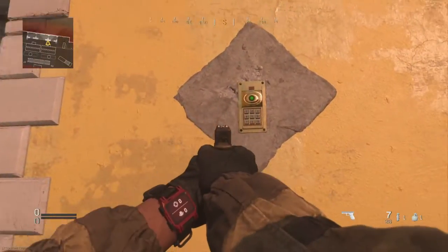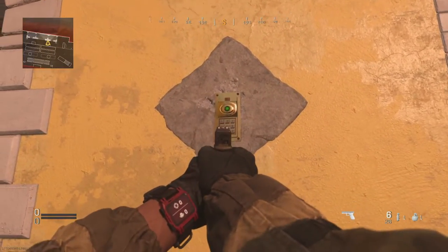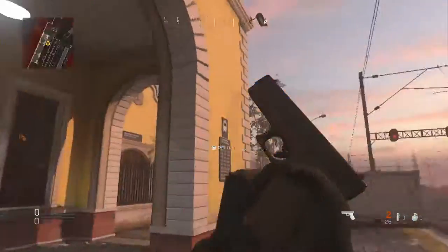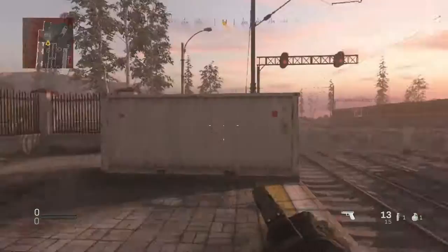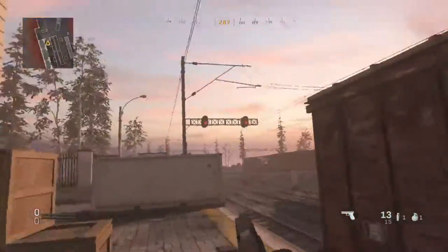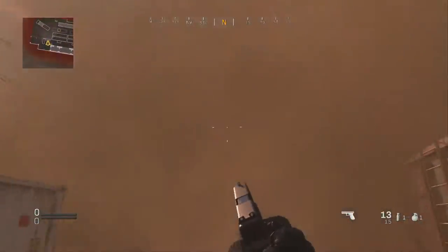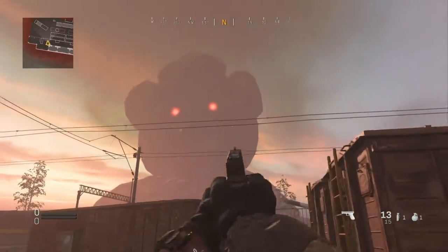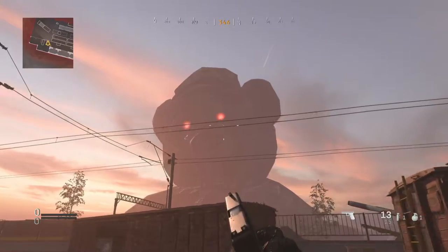So if we go 2, 4, 8, 7, 1 — and nothing has happened — holy shit, oh my days, it did actually work! No way, this is insane! A little easter egg on Station — it's a gigantic teddy bear!